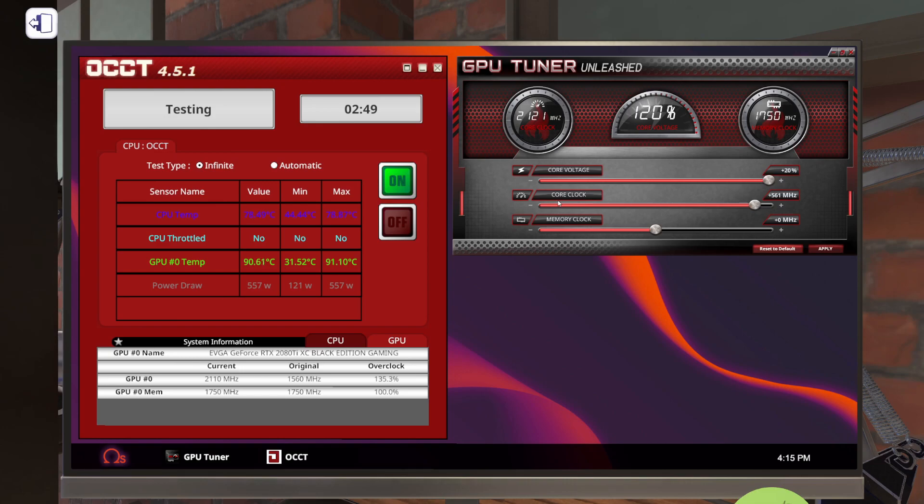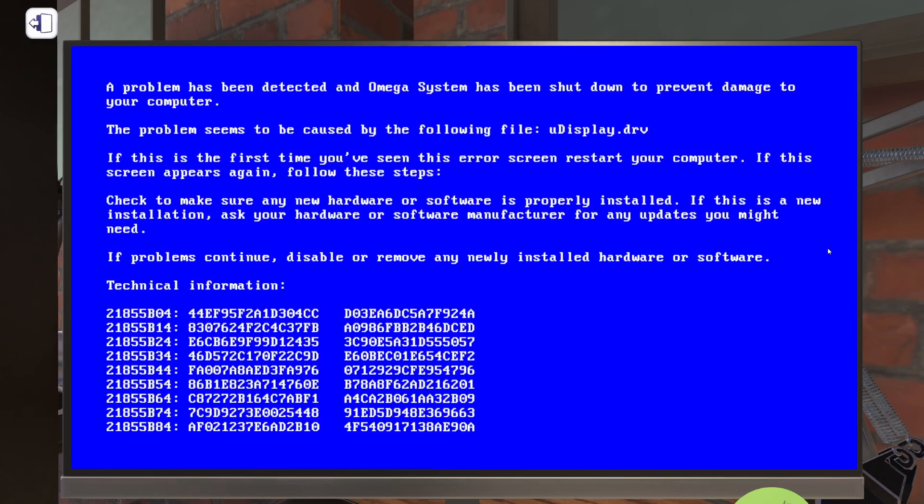Let's go up to 560 — we're at 92.6°C. Let's do 570 — 93, 94°C. Will it do 580? Let's try it — 580, apply. No, our display driver crashed.